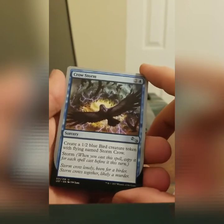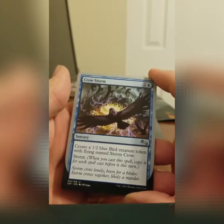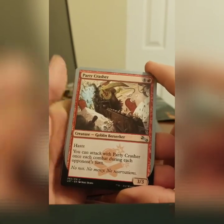Crow Storm. This is an inside joke for Magic. If you don't play this game, you're going to have no idea why this is hilarious — sorry that you don't know. Party Crasher. He's got a chainsaw. He's crashing that party.